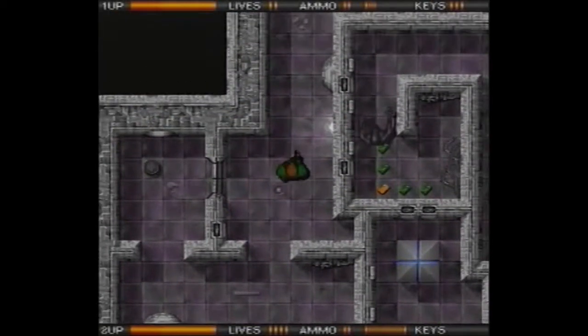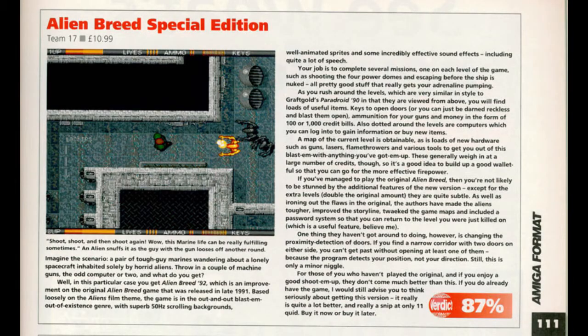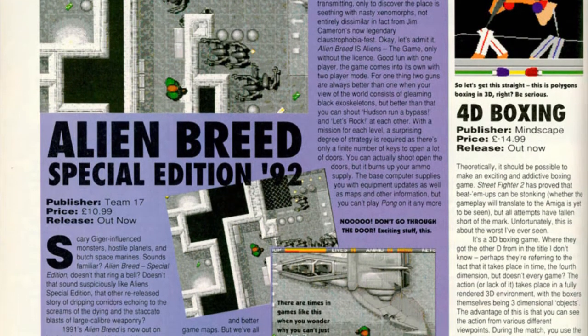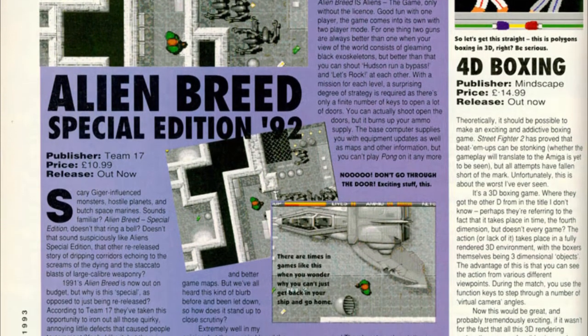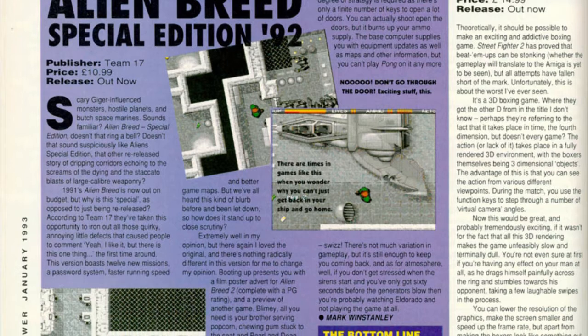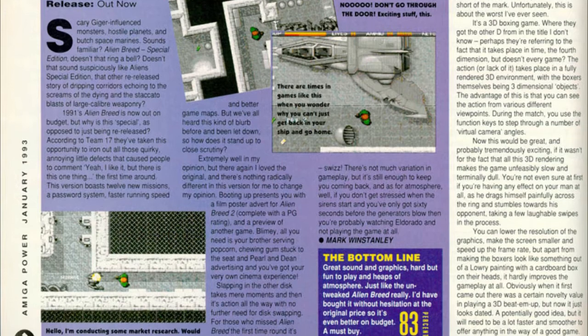Let's take a look at what the reviewers had to say about Alien Breed Special Edition back in the day. Amiga Format awarded it an 87% score, saying that if you managed to play the original Alien Breed, you're not likely to be stunned by the additional features or the new version. For those who haven't played the original and enjoy a good shoot-em-up, they don't come much better than this. Amiga Power awarded it 83%, writing that there's not much variation in gameplay, but it's still enough to keep you coming back. As for atmosphere, if you don't get stressed when the sirens start and you've only got 60 seconds before the generators blow, then you're probably watching El Dorado and not playing the game at all.